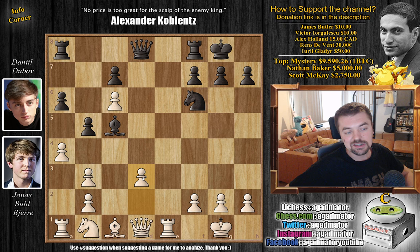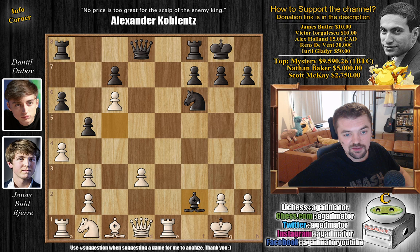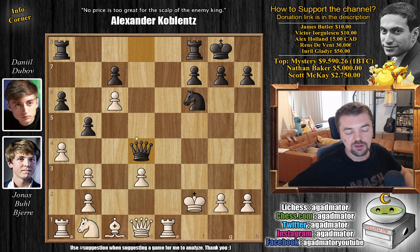However, Bjerg decided to go D3 instead — not push the pawn all the way — deciding to keep his material advantage. But now Dubov has one sneaky move up his sleeve. Feel free to pause the video and try to find it. The move is Bishop captures on F2! If you don't capture the Bishop, it's just Bishop captures on E1 and Black has enough to win. So the Bishop must be captured, which was played in the game.